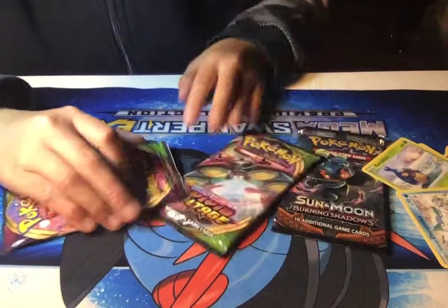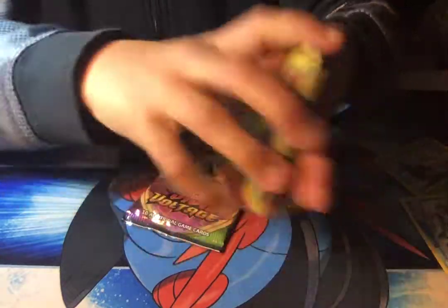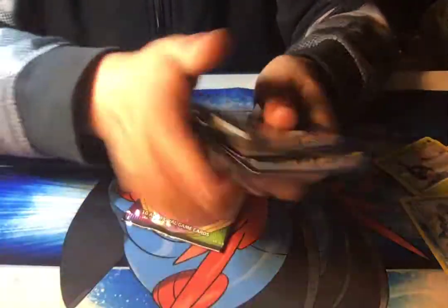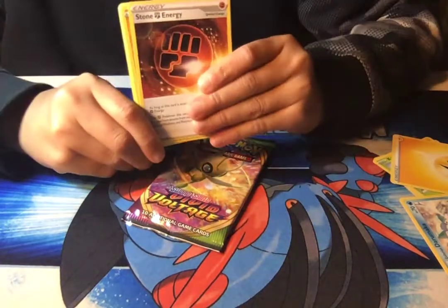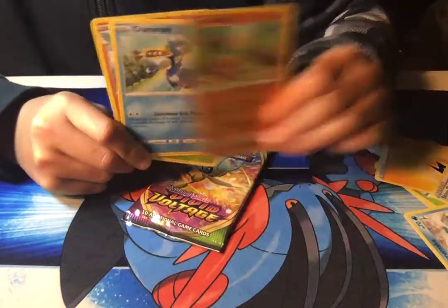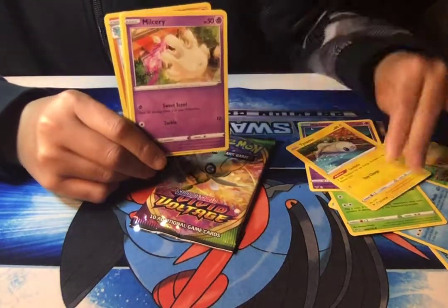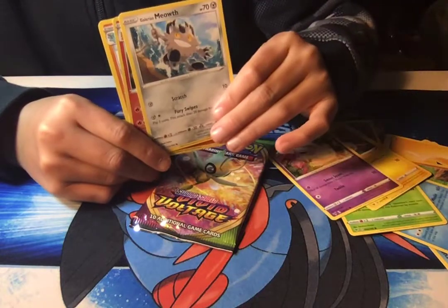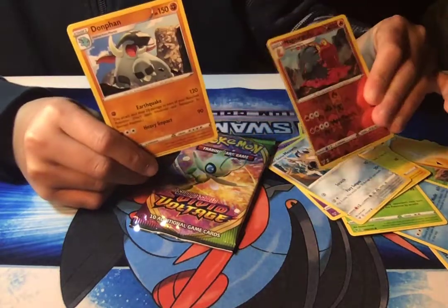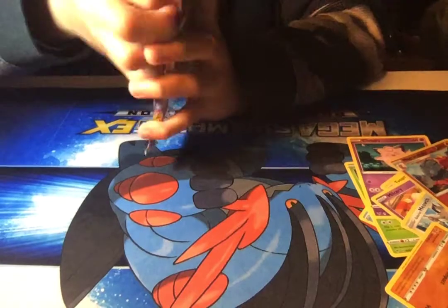Please say we get something good out of this box. Let's take Burning Shadows for last because maybe we'll get the Charizard that way. Let's do the Vivid Voltage pack. Four from the back. Fighting. Ooh, Lightning. Stone Fighting Energy — so I wasn't technically completely wrong. Shuckle, Cramorant, Pineco, Clefairy, Tynamo, Milcery, Glaring Meowth, Macargo. That's two for two of bad pulls.